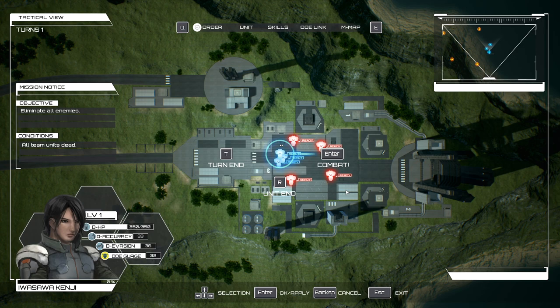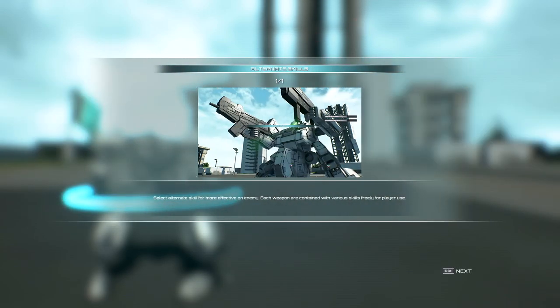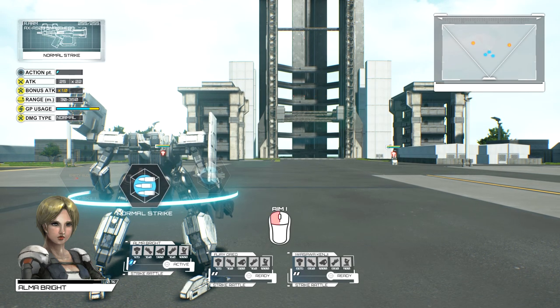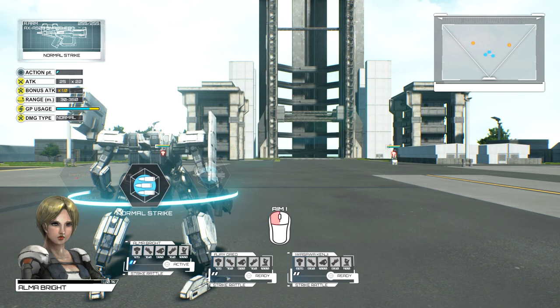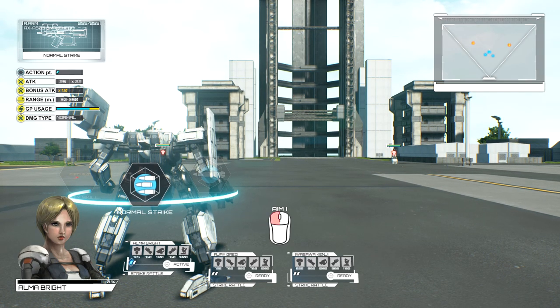Kenji: big knife. Let's go ahead and initiate combat. She's got a missile launcher and a machine gun. That little blue meter on our mech is going to be effectively the AP we use to participate in any action — from shooting guns to moving. As I start to move, that's what our go-to is going to be.